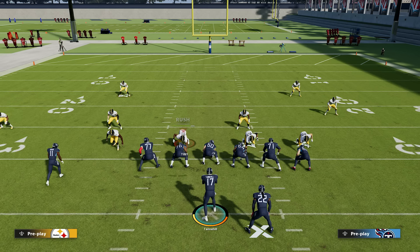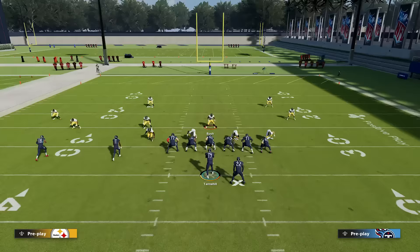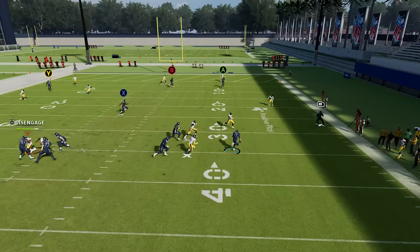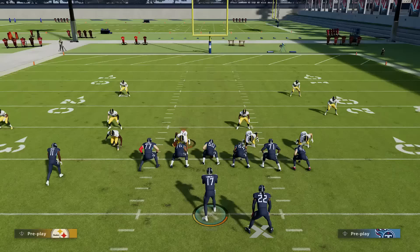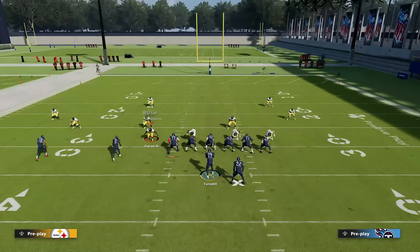Number 13: how to stop those fast QBs. Now that all QBs are fast again, it's even more crucial to know how to stop them. The best way is by using QB spies — take a fast linebacker or a fast defensive end and put them in a QB spy. You can do this by getting on that player, pressing A or X, and then pressing left on the right joystick. That will give you a QB spy who will then follow that QB around and not let him scramble for easy yards.